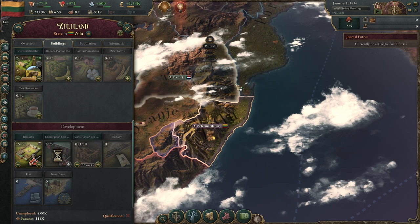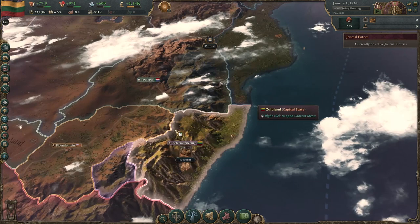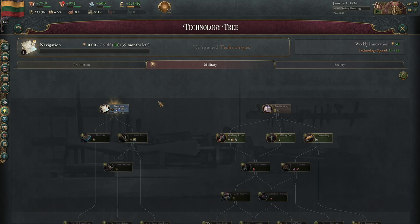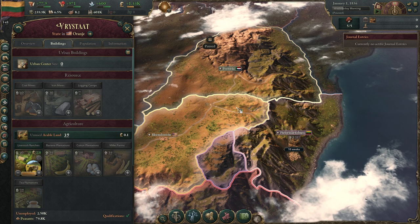So, Zulu. You don't start out in a great position - I don't think that's too difficult to explain. There are a couple of strategies you can go for with the Zulu. You either try to go for colonization to colonize Africa, or you try to play tall. We're going to try to take out one of these guys early, either Orange or Transvaal. I believe I'm going to go for Orange - I think they're the one that has the higher chance to spawn gold.